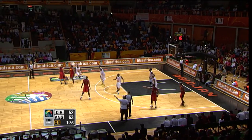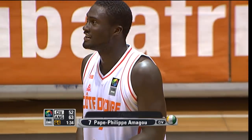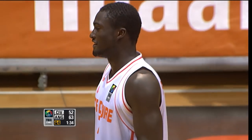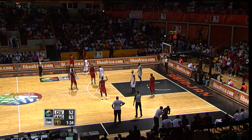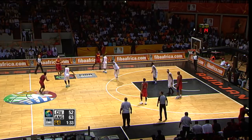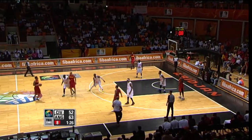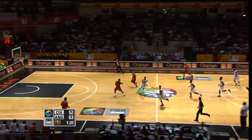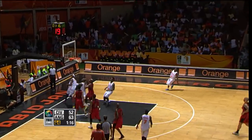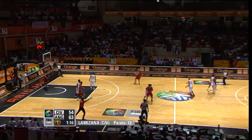Ivory Coast have got fouls to give — there's one of them. This is the trouble being down against Angola — they're so good, running time, being smart, executing. Second personal foul on Amagou and the second team foul against the Ivory Coast. Angola in no hurry here — if they want precious seconds to just tick away, take their time. Shot clock now at five. Here's a steal by Kone — doesn't have the speed to go past Marais. Lamizana spins in the lane, lays it up and in. Great steal by Kone — nine points hit in a minute and 15 to play.